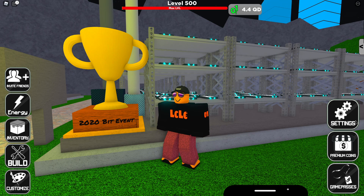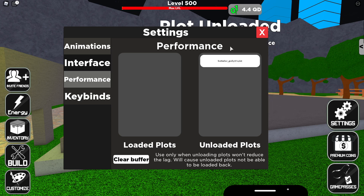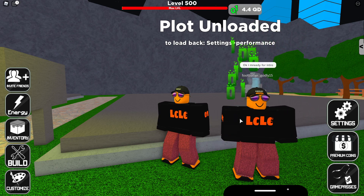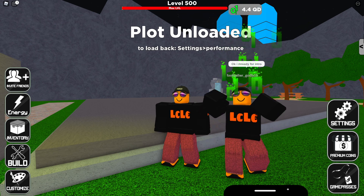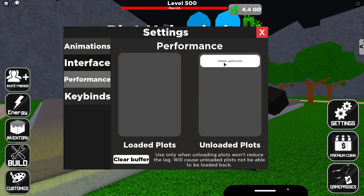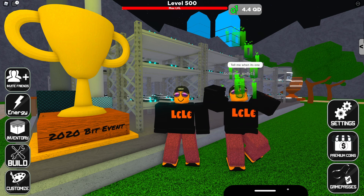First of all, there is a brand new feature in this week two update called Performance Mode. You can turn off other people's plots — this is amazing because so many other people's plots lag out your game. You can go into settings, then Performance, and completely get rid of the plot. I've just unloaded footballwr_godly15's plot — completely gone — and if I want I can add it back again, but it has really reduced the lag on this server.